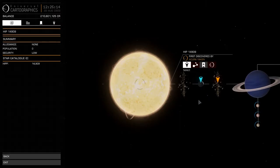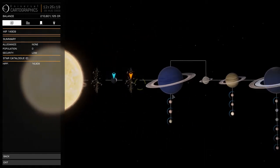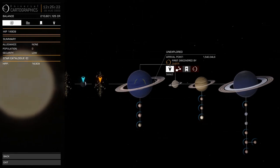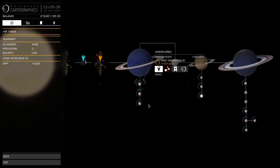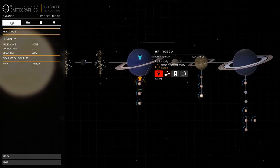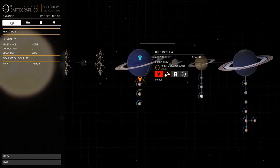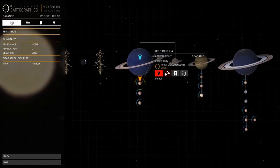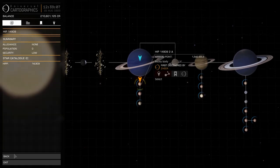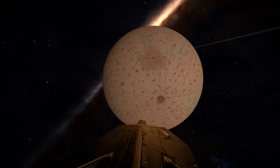Let's talk about the base and its initial location. We're in HIP 14909 and the planet you want is Planet 2A. As you can see on the screen, there it is - a big blue planet with a ring, the second planet in. On approach to that planet you shouldn't have any encounters within system - it's pretty much straightforward and it's not too far away from the jump point either.